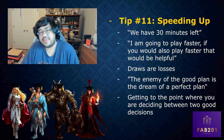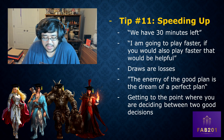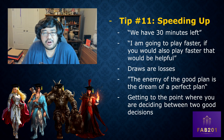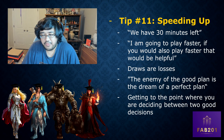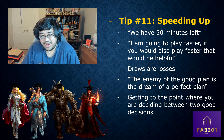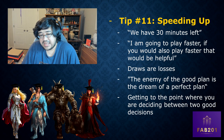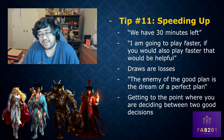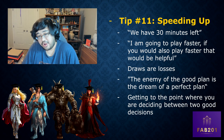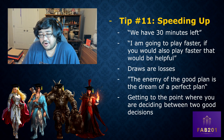Tip number eleven: manage the round timer effectively. Professional games are timed — you have 50 or 55 minutes to complete your match. If your opponent is playing slowly, remind them how much time is left and encourage them to finish on time. If you're really running low, tell your opponent you're going to play faster and ask them to do the same, because draws are not good for anybody.